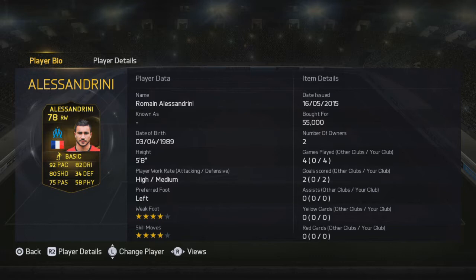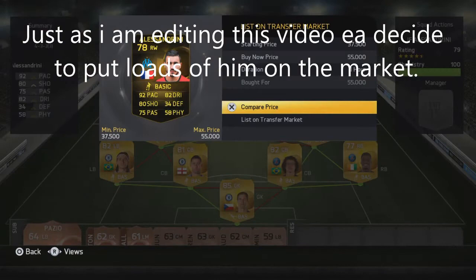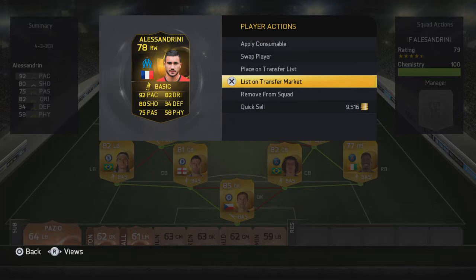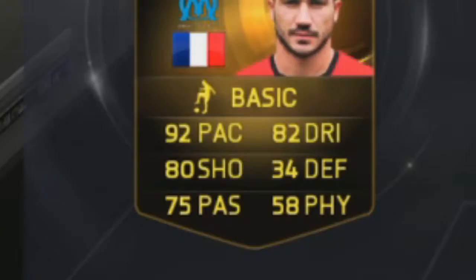He is mainly a right-mid, but I've converted him to a right-wing. He is 55,000 coins on PS — that is his maximum price at the moment, he is absolutely extinct. As you can see, there's none on the market. It's quite hard to get him, but there are quite a few going on the market every couple of minutes, so you should be able to pick one up quite easily.